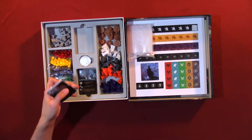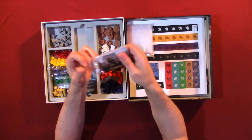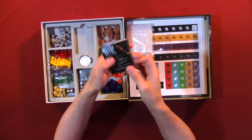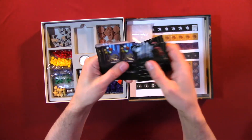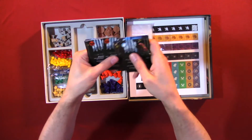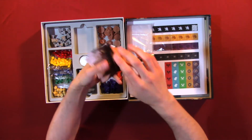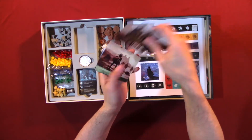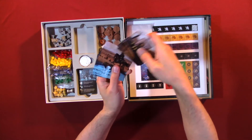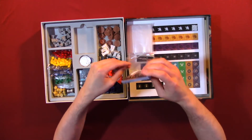We have two decks of cards. I'm impressed with the card quality — I can tell they use good material, although it is kind of thin. I wouldn't shuffle it like a standard deck; I would just shuffle it with your hands, like back and forth, because it is so thin.